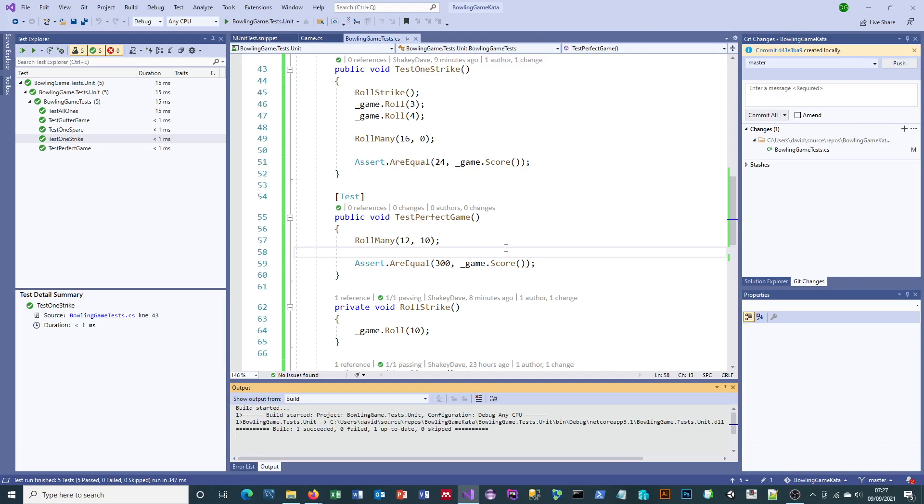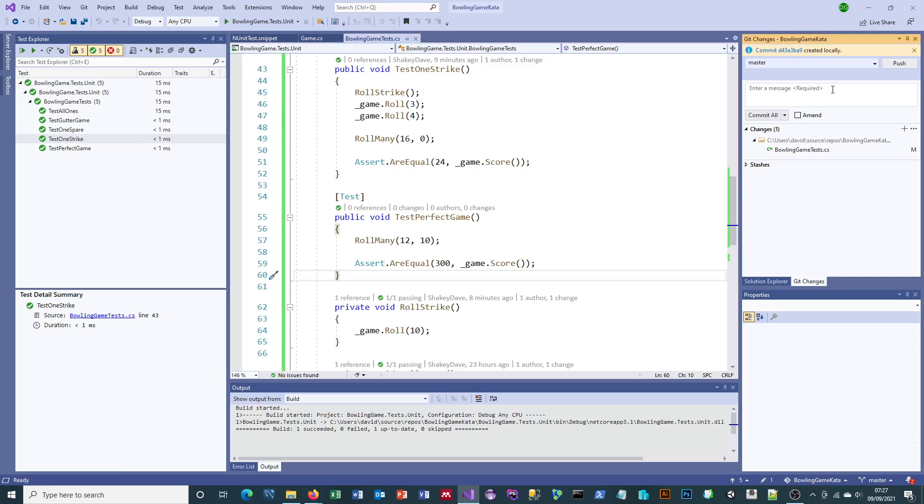That's kind of the last test case I need really. In theory I could go through and do a full game where you roll six in the first frame, four in the second for a spare, and so on. Maybe I ought to do that if this were banking code where I'd get sacked if it went wrong — then I'd probably do more testing around the fringes. But I'm not doing this for Jeff Lebowski, so it doesn't matter. That's the end of the kata.